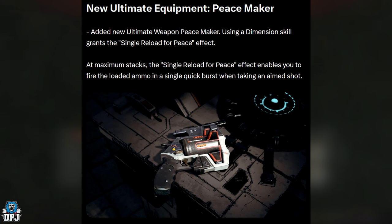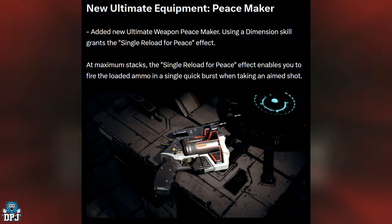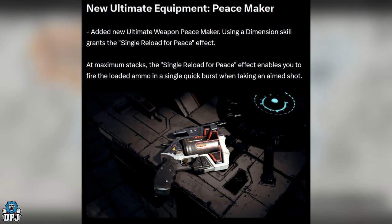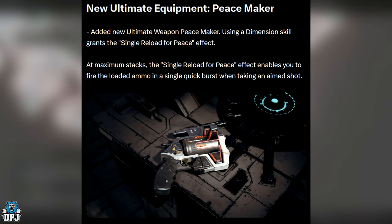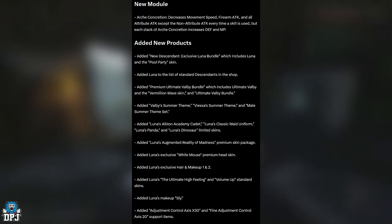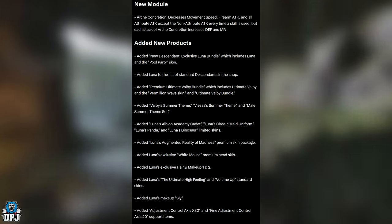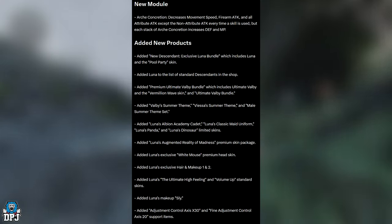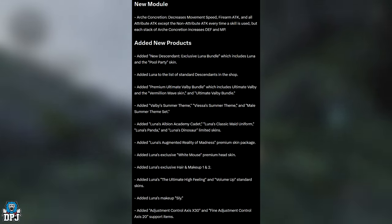New ultimate weapon: Peacemaker. Using a dimension skill grants a Single Reload of Peace effect. At maximum stacks, this effect enables you to fire the loaded ammo in a single quick burst when taking an aimed shot. It looks bizarre on screen, honestly. New module RK Concretion: decreases movement speed, firearm attack, and all attribute attack except the None attribute every time a skill is used, but each stack increases defense and MP.